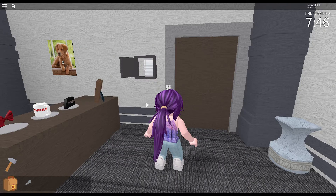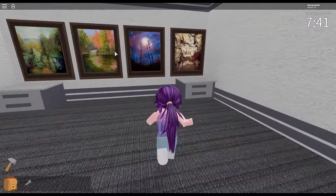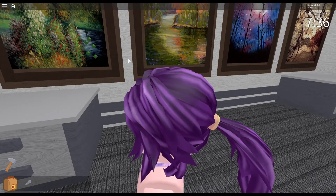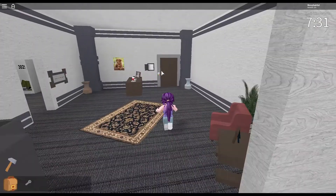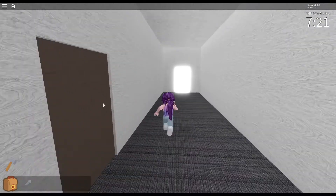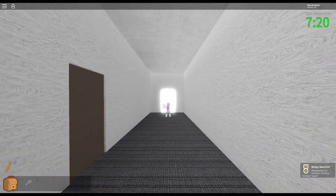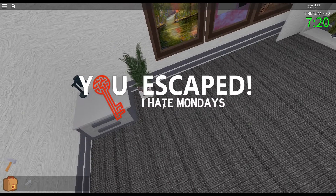I wanted something concrete to help me keep track of the door code, so I decided to base it off the colored gems in the office. I've ordered it pretty simply — maybe it's the same order as in the striped color photograph on the table. Number of gems in that order will be the door code. But where are the green gems? There they are.